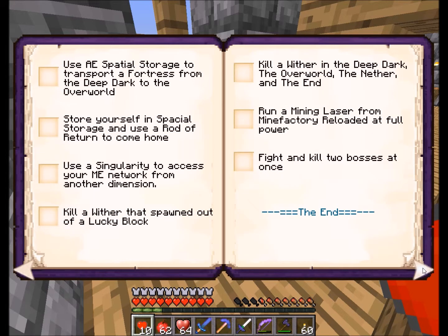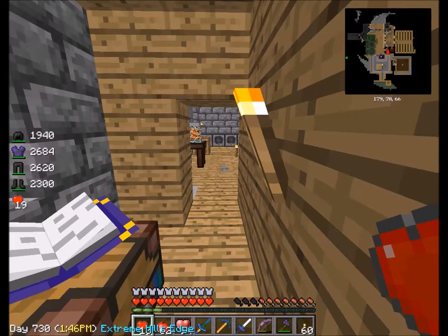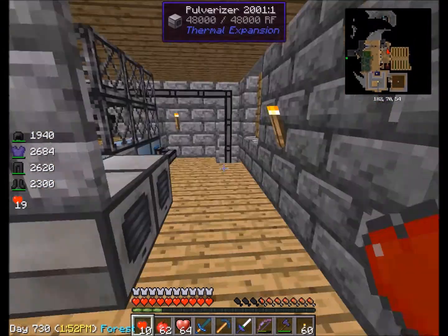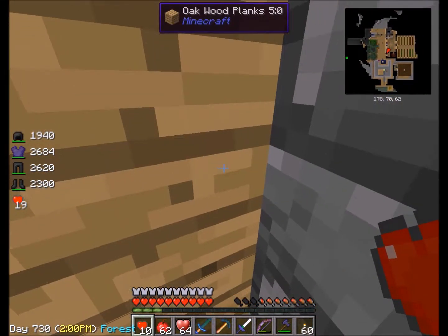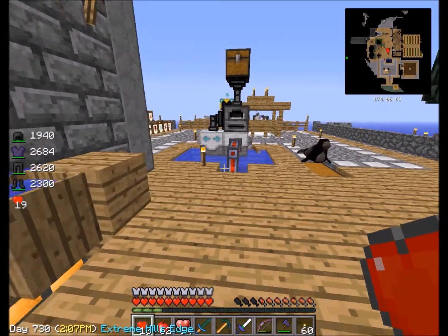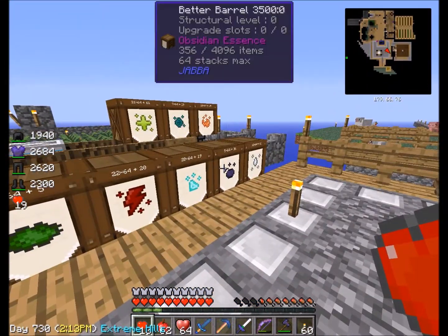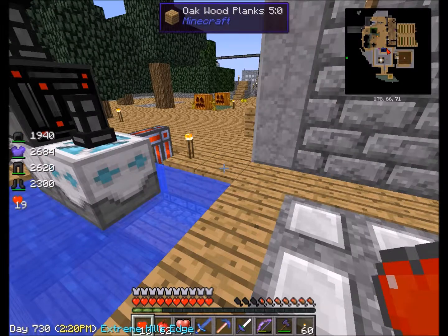I like how I'm rolling. A lot of these I don't really see the need to do — like automatically craft an octuple compressed cobblestone in less than one hour, I'm not going to do that. Increase cobblestone production faster than 10,000 cobble per second — I'm not going to do that either. Kill a wither in the deep dark, the overworld, another, and in the End — I might be able to do that. Kill a wither spawned out of a lucky block — that sounds interesting. I'm going to do these at my own pace and do what I want to do, because I like building and experimenting with this stuff.